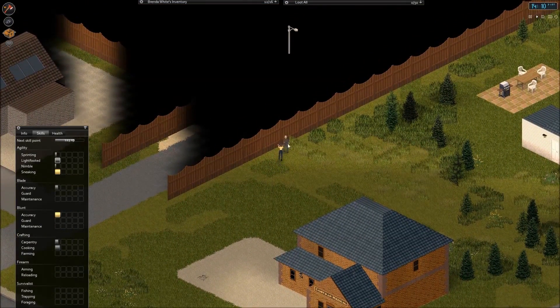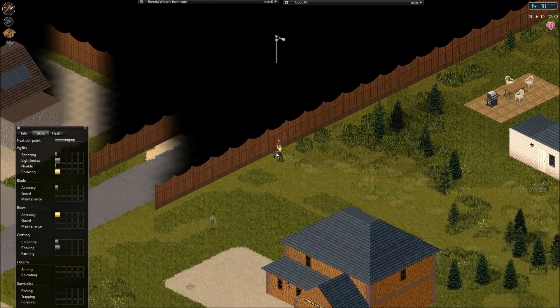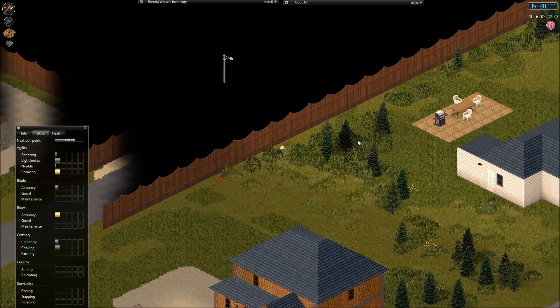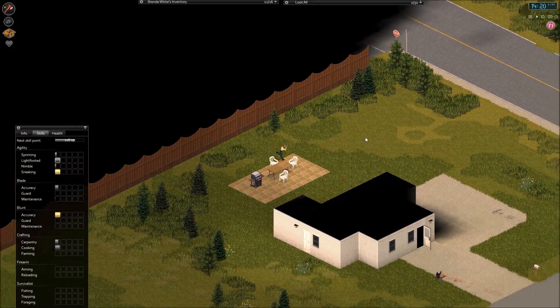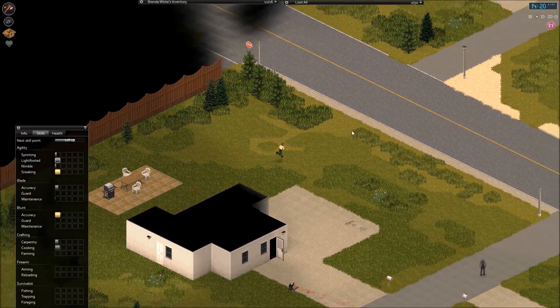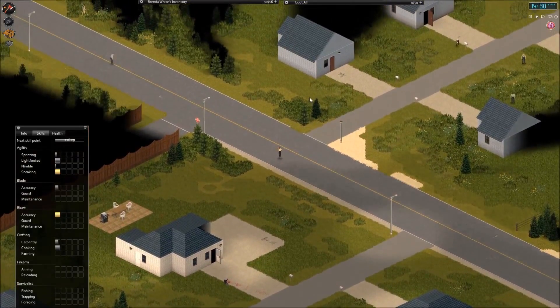Let's keep heading north. I know there is a large warehouse somewhere there. We can check it for nails and other useful stuff — mostly nails. There are not so many zombies around in this area. I have searched it before in a previous episode. But I have a gun up here.